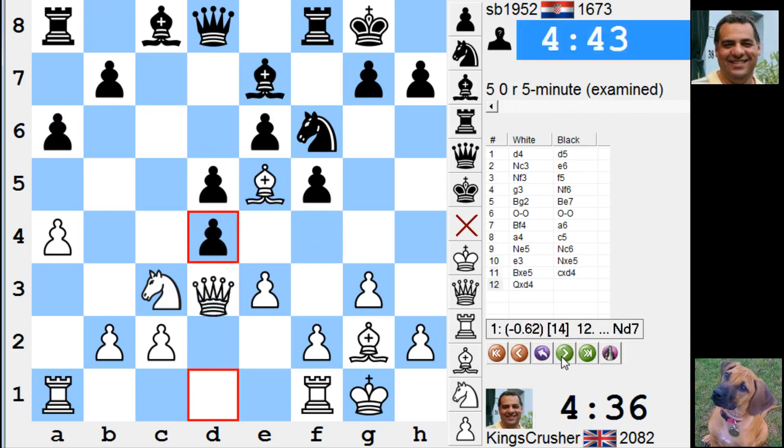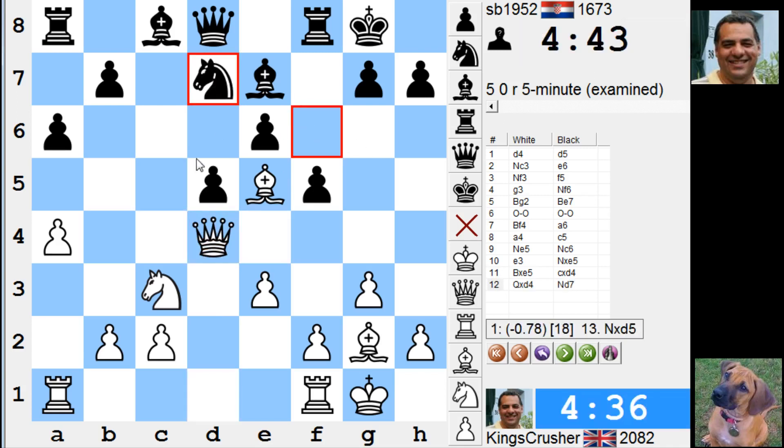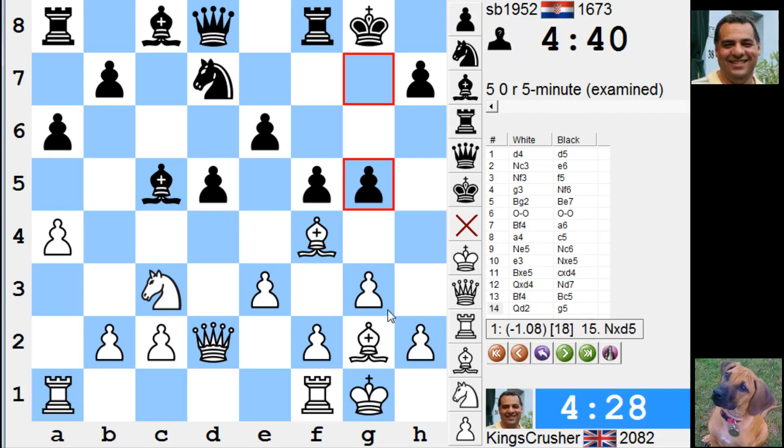White's not necessarily any better here at the moment. Knight d7 — oh yeah, this is troublesome actually for white. Oh that's trouble — that's a sack of a piece there.